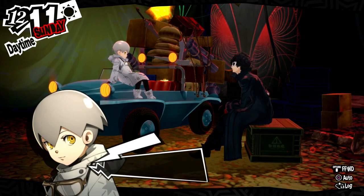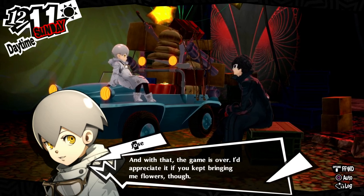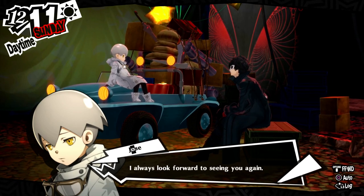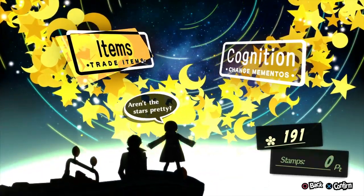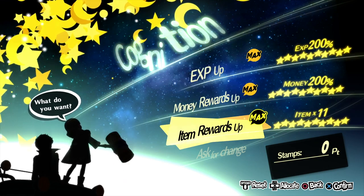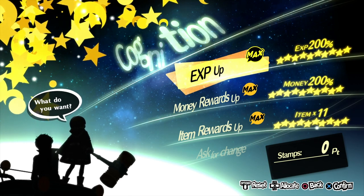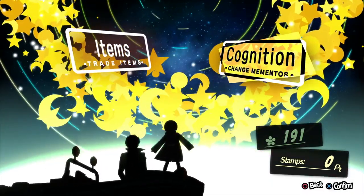The B factor is going to be Jose. Jose has you collect stamps throughout Mementos to use to purchase stars. The stars you'll be purchasing utilize and change the cognition of Mementos. You can get multipliers on experience, money, and items that you receive. In this case, we're focusing on experience. His experience bonuses are locked to Mementos — you won't get utilization of it outside of it.